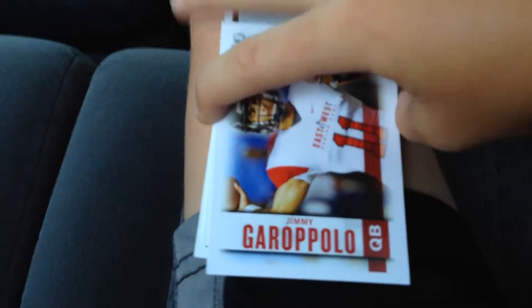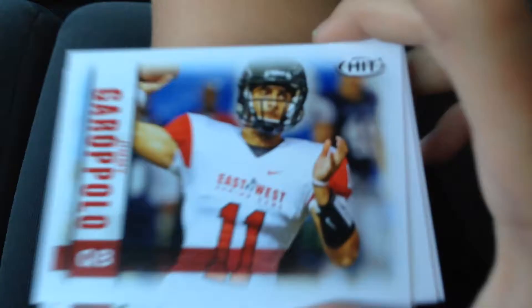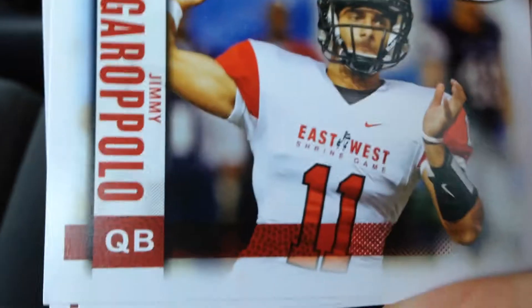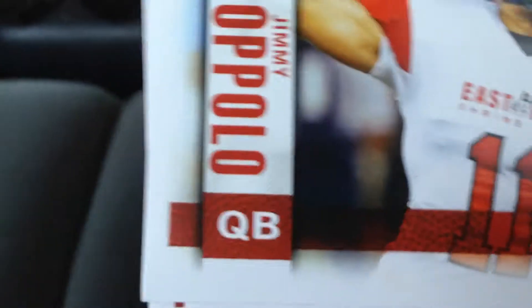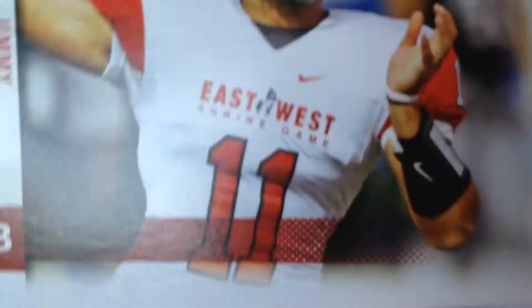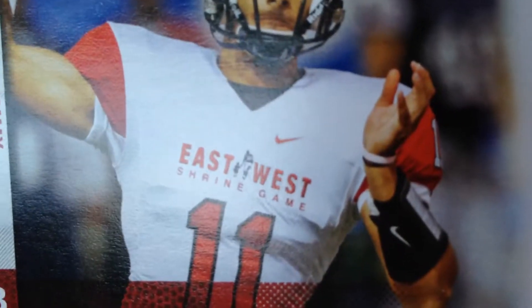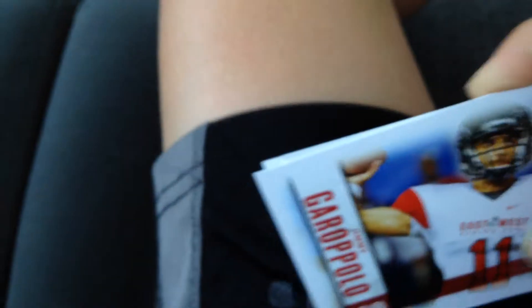First card is Jimmy Carpoola, and it looks like he plays for — he's a QB — East West. If you want to know that team name go ahead and look it up. You can pause this video right now and look at it. Remember, I got four cards.